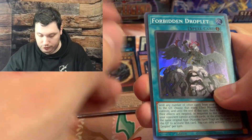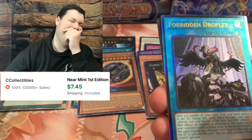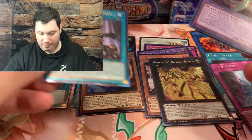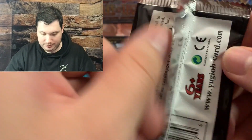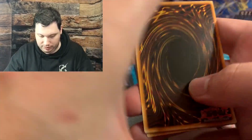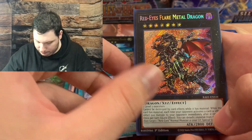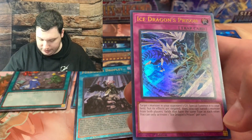Second to last pack - what can we pull here? Forbidden Droplet - that'd be nice to get in almost any rarity. Elder Entity. Speak and ye shall receive - an Ultimate Rare Forbidden Droplet! Now that's a nice pickup. Last pack: Shaddoll Schism, Ghost Trick Angel of Mischief, Black Eyes Flare Metal Dragon Secret Rare, Borreload Savage Dragon, and an Ice Dragon's Prison Ultra Rare.